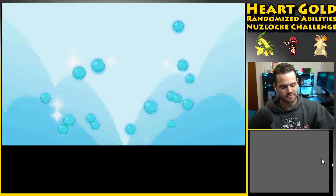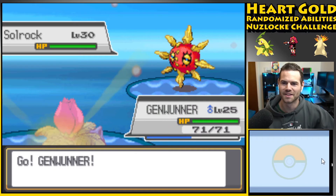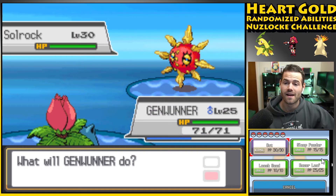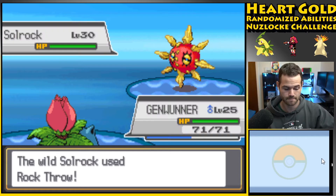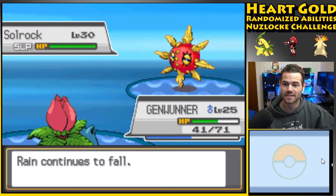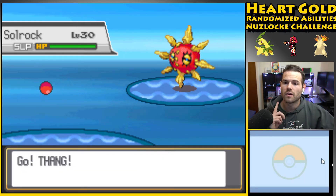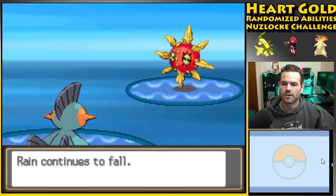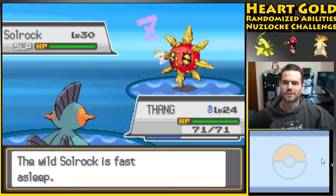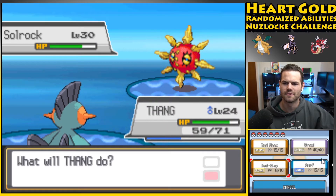It's a shiny Solrock — which just looks like Solrock with a sunburn, a little redder. It is Rock/Fire, which means everything I have is weak to it. I'm gonna try to put it to sleep. Rock Throw should be fine — wait, that did 30 damage not super effective?! Get out of here with that garbage. I'm gonna go with Thang because I can use a Ground move — it doesn't have Levitate — to lower its accuracy, so I don't have to worry about it hitting me with apparently the world's strongest Rock Throw.